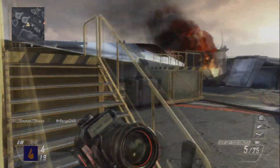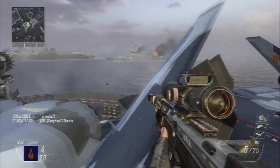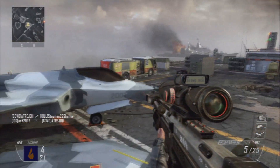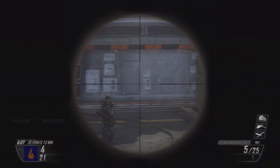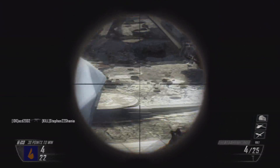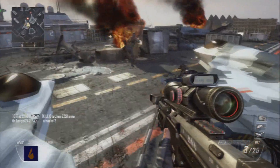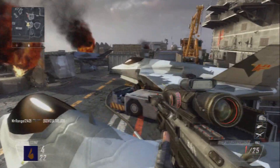I might as well be using a semi-automatic sniper. So this video is with the DSR and I have the laser sight, ballistic CPU, and FMJ equipped. No camo, because I don't know why — it was just one of my classes with the DSR. I guess that's how you can tell how much I use it, because I don't even have camo on it.